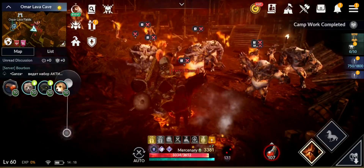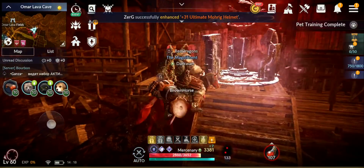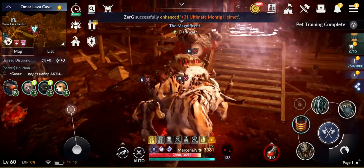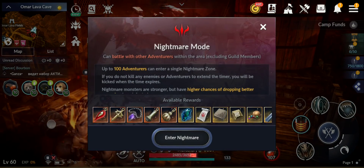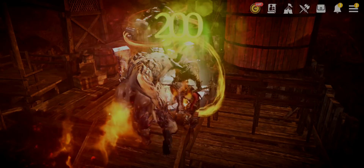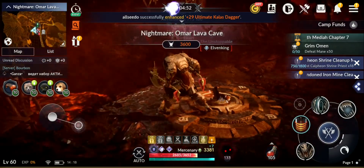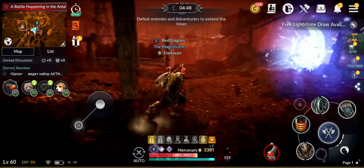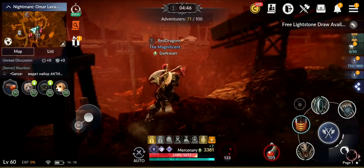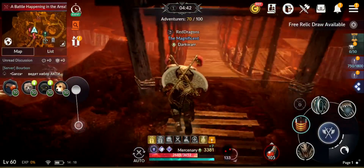From here, if you meet the CP requirement you should be able to activate and enter. I can actually enter even though I don't fully meet the recommended CP — it's recommended CP, you can still enter but it's advised to have that CP.